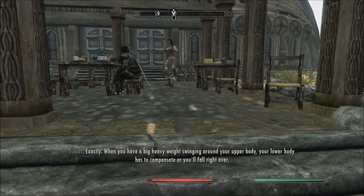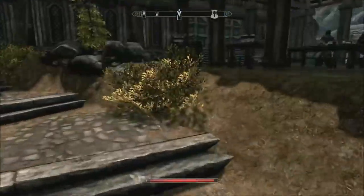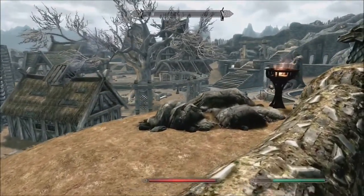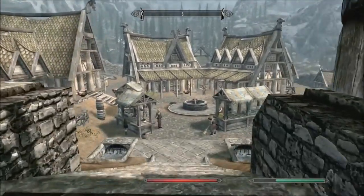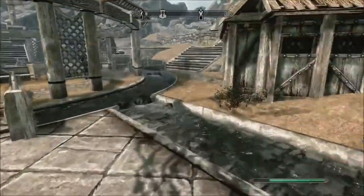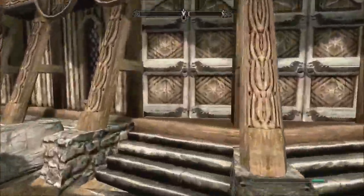All square. When you have a big heavy weight swinging around your upper body, your lower body has to compensate or you'll fall right over. Alright, let's actually go back inside — I got distracted by Eorlind talking. We'll go through the front door.